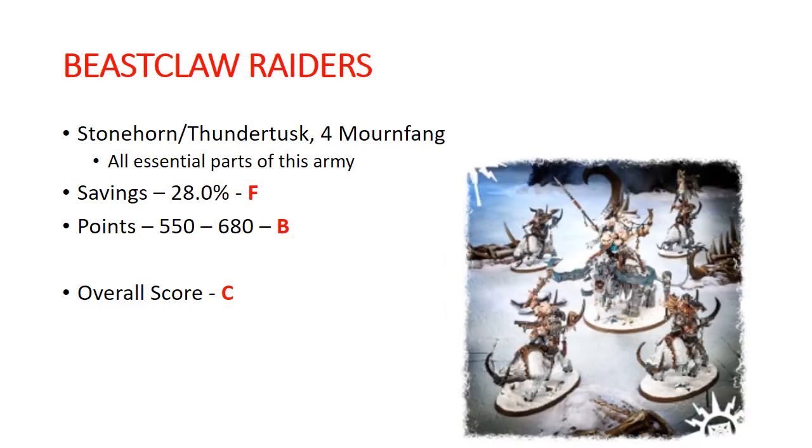Moving on to Destruction, we've got Beast Claw Raiders. That comes with a Stonehorn / Thundertusk kit and 4 Mournfang — basically the essential parts of the Beast Claw side of Ogor Mawtribes. Savings is only 28%, so that gets an F — actually one of the lowest savings. Points: 550 to 680, so it gets a B. Overall score I give it a C because, although the savings aren't that great, the Stonehorn/Thundertusk kit is essential and those Mournfang are also pretty good. One of those boxes that's not saving you a ton of money but has a lot of stuff that you want in it.